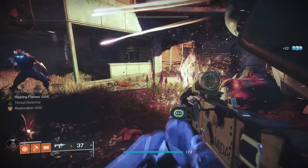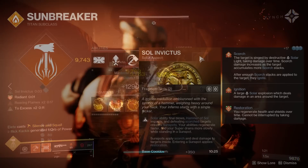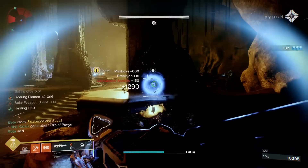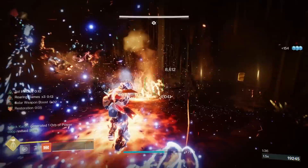This is a big deal for how the buff actually works — when you're standing in sunspots, the timer doesn't go down; it just stays at 10 seconds. So doubling that duration and then having that duration only count down when you're outside a sunspot means you can have essentially 100% uptime with Sol Invictus. It really does make a difference. And sunspots also apply scorch and deal damage to targets inside; entering a sunspot applies Restoration.